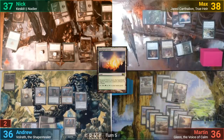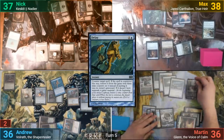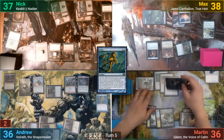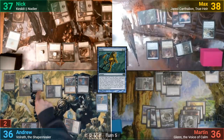Martin plays a Plains and casts Steal at the Godhead, targeting Glen. I respond with Delay, suspending the aura basically. Moving to combat, Martin has to swing both creatures — Arden is headed at me and Glen goes at Nick. Martin gets to go and find a Basic, while Nick blocks Glen with a token, and I block Arden with the Generous Patron.